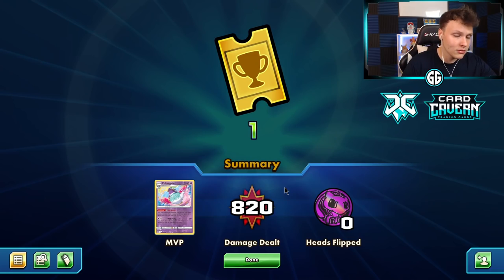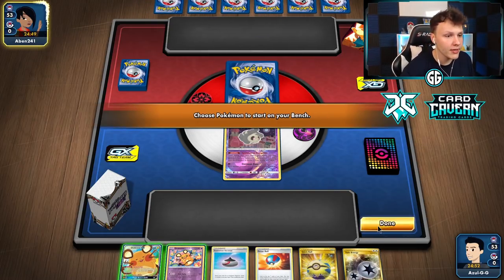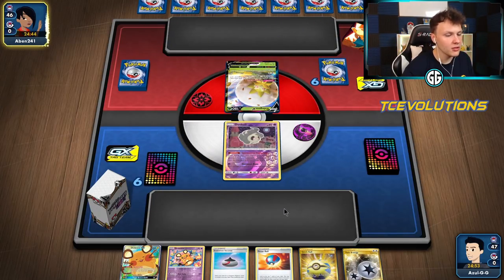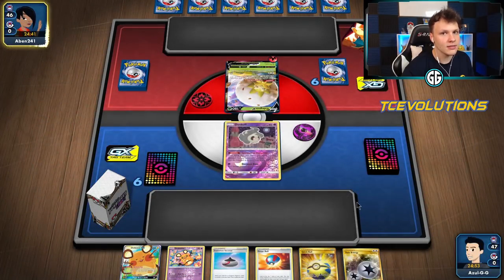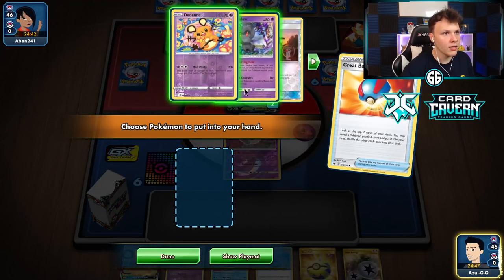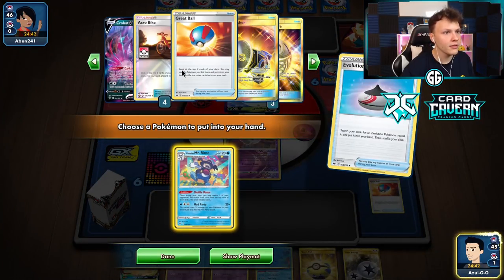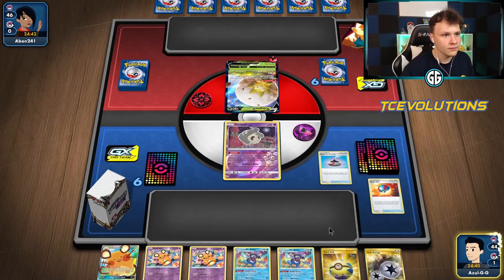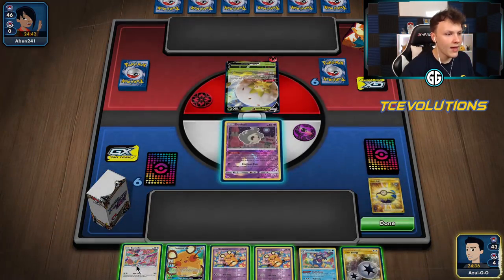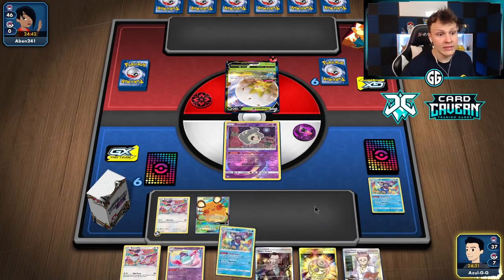Into another game - going to open up with the Duskull, which is kind of the best start. Our hand is pretty good because we can Great Ball, evolve, get the bunny, put the Twin Energy on it off the top for a donk on the Eldegoss. Ready - Great Ball first to maximize damage. Grab a Mr. Mime because they're literally the worst. Quick Ball, ditch the Mr. Mime for the bunny. Save the I-Change and go hard, get the KO. Got a little nervous at first but we're chilling.